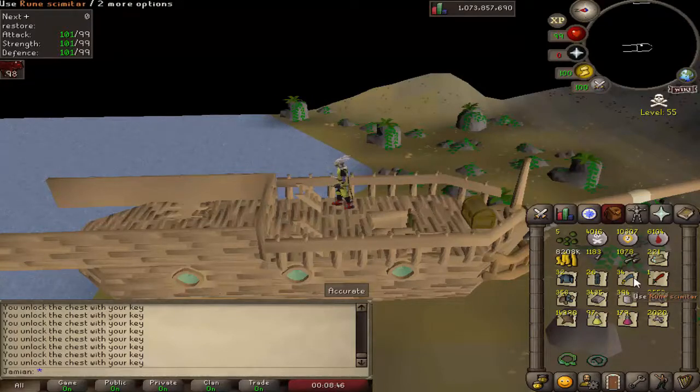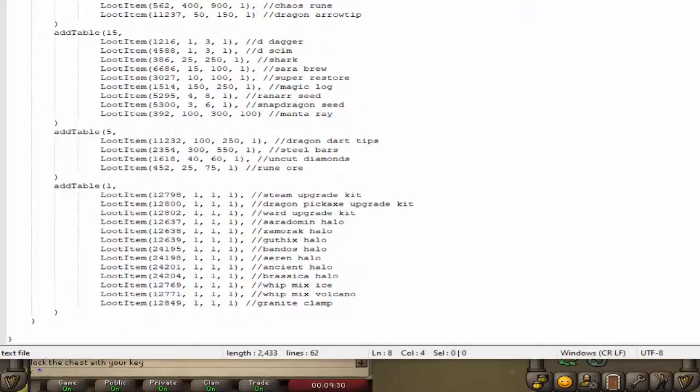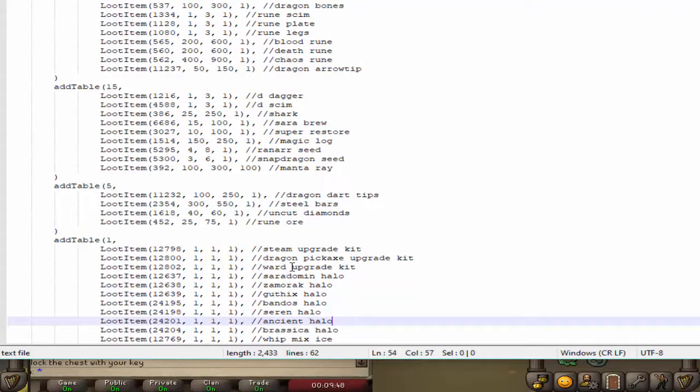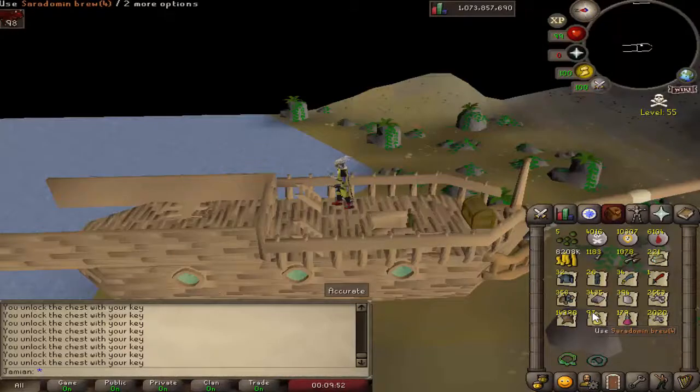But let me load up the file and show you guys. So if we're looking at the table, we can see: steam upgrade kit, dragon pickaxe kit, the halos, the whip mix, volcano — it is on there, I'm just really dumb, it's right there. Granite clamp. So you can see a lot of the stuff that was in the bounty hunter shop, as well as every other halo, was in here. Ward upgrade kit. Yeah, we only hit two. That's definitely bad. So we can definitely see some improvements that are needed.